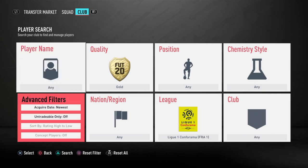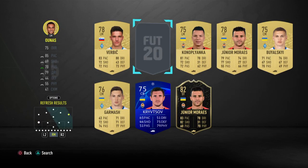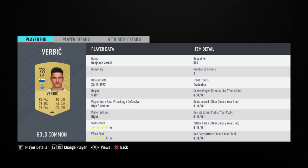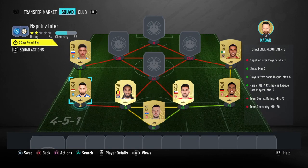We're going to change to the Ukrainian League now. We're going to be using Kadar and Verbić. We've got Benjamin Verbić — 500 coins for him, you'll get him quite easily. Same here for Tamas Kadar, 450 coins. Both of them are playing for Dynamo Kyiv and they're very easy to get.